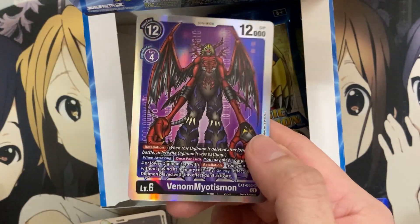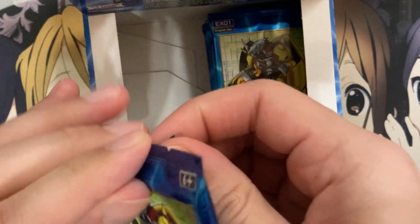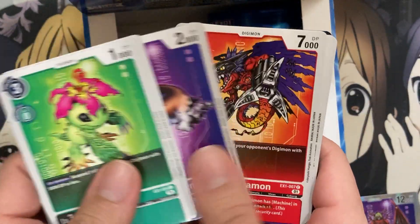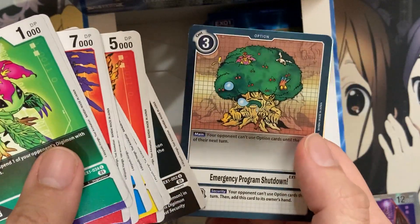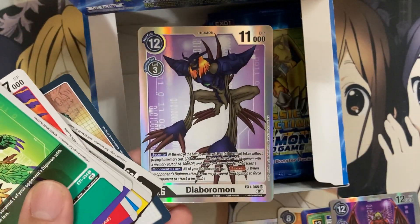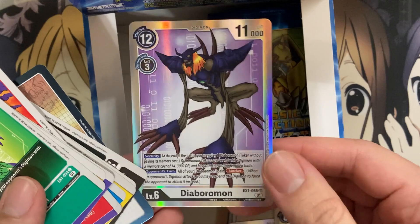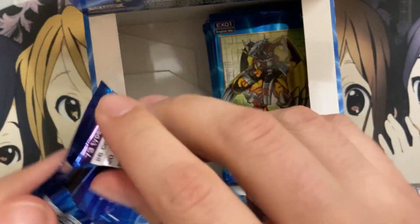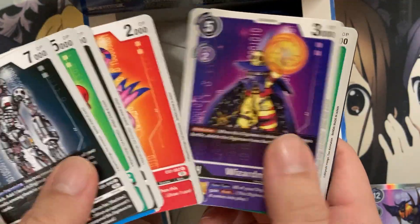Zudomon. And yep, Venom Myotismon is another SR. Very nice. We've been giving a lot of support for actually all the cards in this set. Ikkakumon, Rosemon, and then we have Emergency Program Shutdown. There it is — Diaboromon! I was going to say a very awesome pull for me to get. I love the whole artwork behind it. I think it's the only white card in the set because I don't think Omnimon is actually in this set. A unique background compared to the other cards — I'm glad I pulled it. I'm definitely excited to build that deck the most.